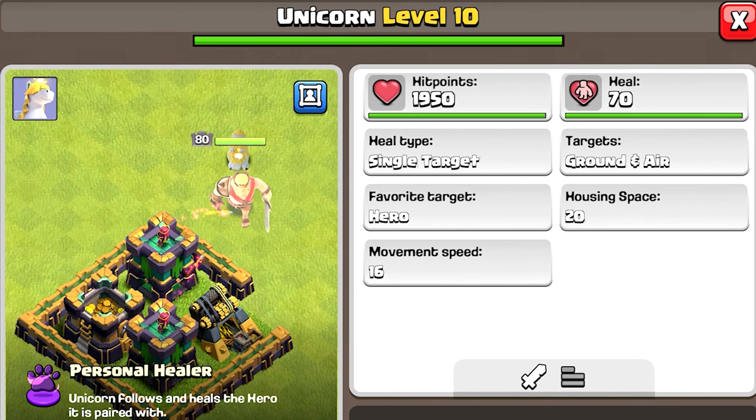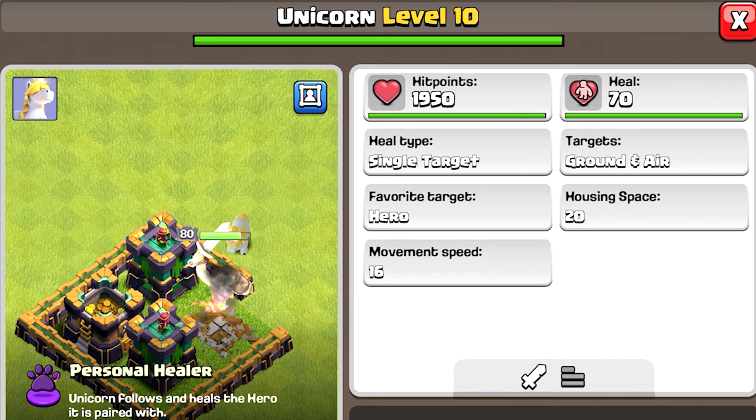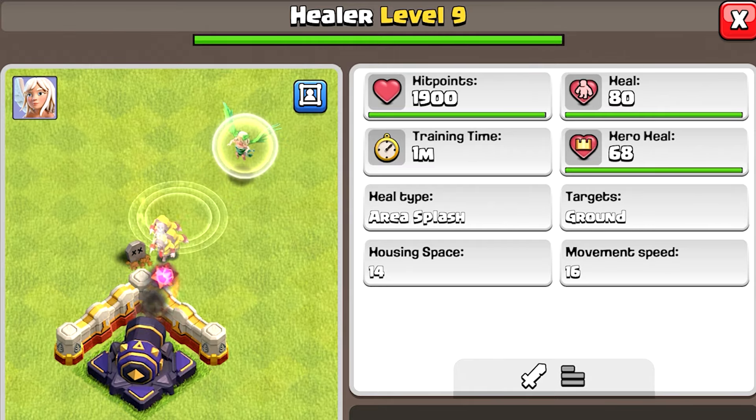First up, let's start with the stats. The Unicorn has 1,950 hit points and a healing power of 70, targeting both ground and air units with a single target. Next, the Healer with slightly fewer hit points — 1,900 — has a healing ability of 80 for troops and 68 for healers, focusing on ground units.